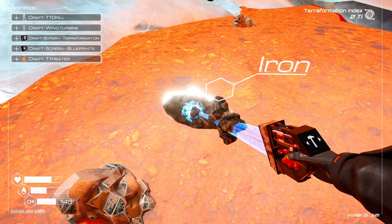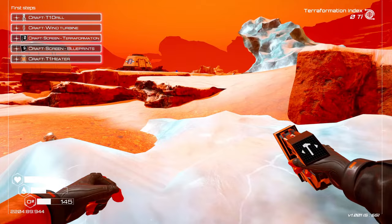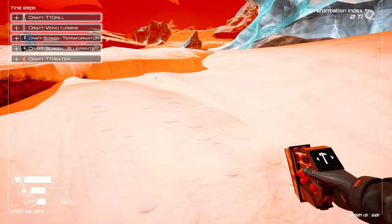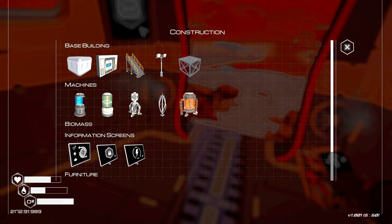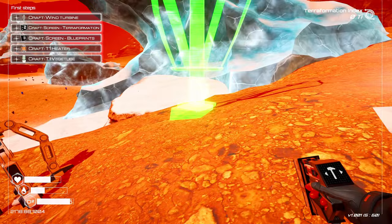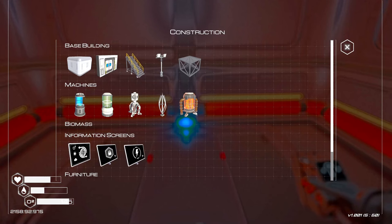Okay, so we need to do a tier one drill and the wind turbine. Yes, we've got it. Let me put it here. I need that titanium — let's go grab it. You know what, I think I'm gonna put it up here. There's the drill placed. Now we need to get power. There we go, that is working — that is awesome. Now we need the craft screen.